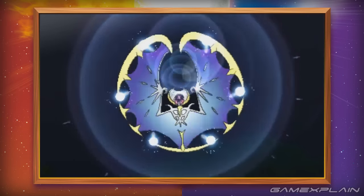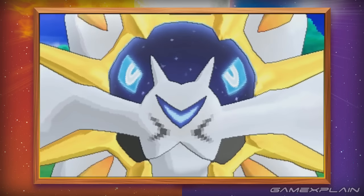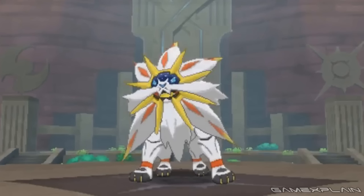Toward the end, we were given our first look at the titular legendaries. First is Sun's Legendary Pokémon, which has a definite lion-like design that seems to back up the trademark filed for a Pokémon called Solgaleo. The legendary is located near some kind of ruin with the Sun and Moon symbols on either side of it on nearby columns.